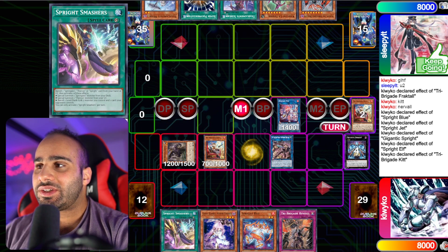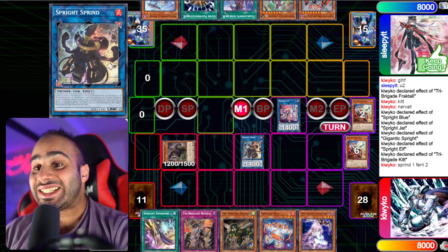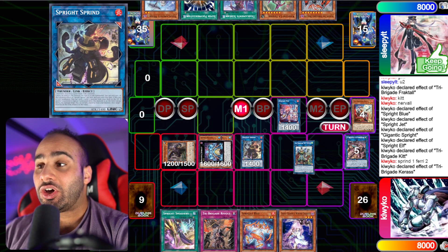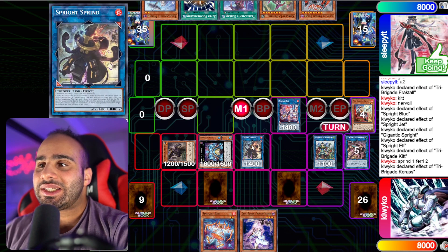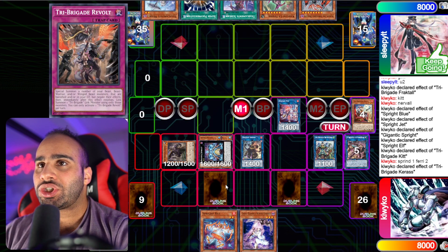And then Elf revives back, so banish — that's actually really interesting. He's going to be summoning Fergit, and then linking up for Splite Sprint. You don't see that every day in the Tribrogate Splite deck. And he's going to be sending the Nimble Angler to summon Double Beaver, make the Gigantic again, banish to summon the Ancient Warrior Double Dragon Lords, which is very interesting. At least he does have the interruption with Sprint, so that's one bounce, another bounce. This can revive back nothing of value, but he can search. And then he has the Smashers and the Revolt, but you will have to clear your own board if you want to be able to use that Revolt.